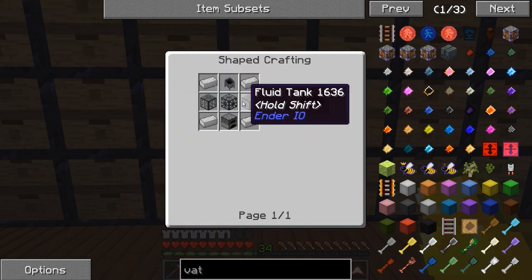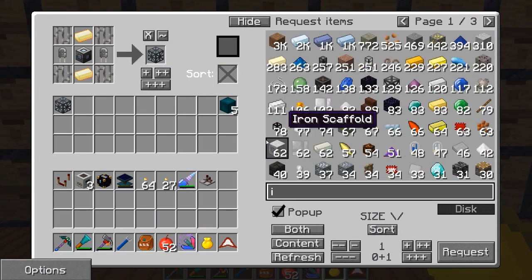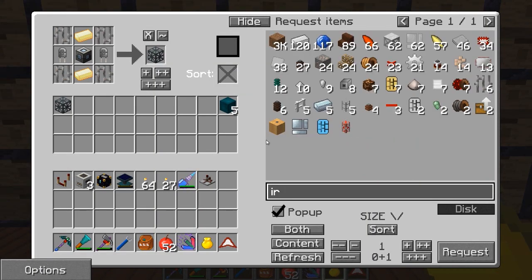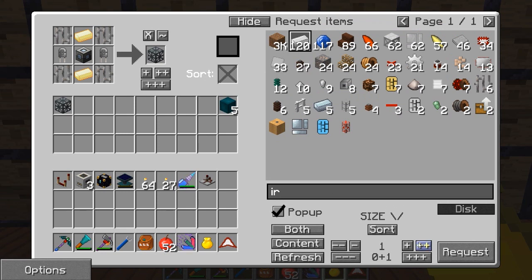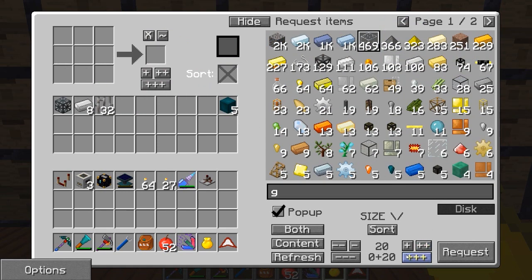Next up we want to make some fluid tanks — easy enough, glass and iron. I did do a little bit of mining since last episode because we were extremely low on iron. We were almost out of iron. So I did a little bit of mining and got that smelted up. Now we're doing a little bit better on it so we can hopefully get something going and get a quarry running. We're going to make up two of these fluid tanks.